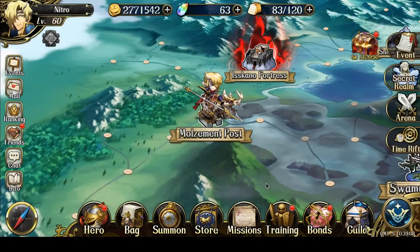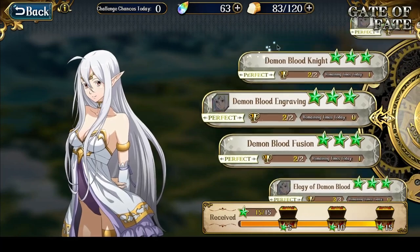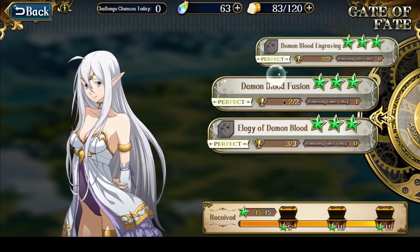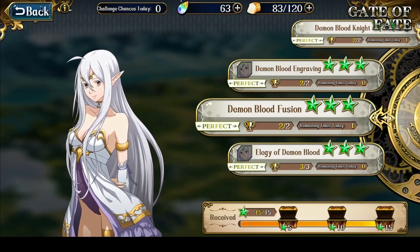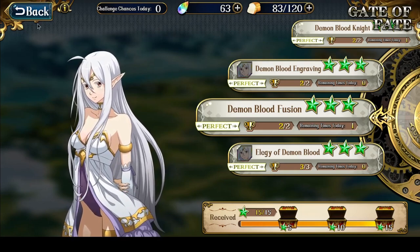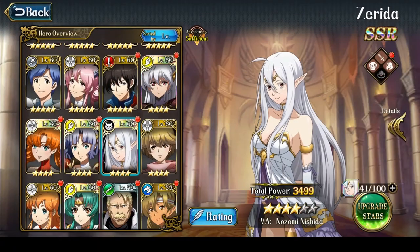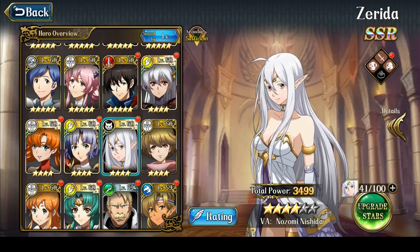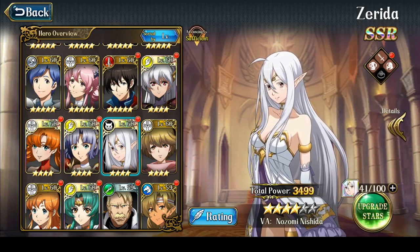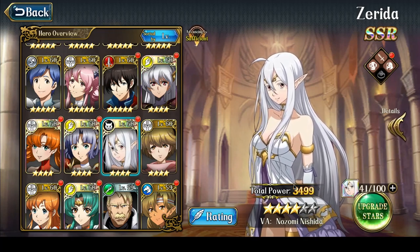An important note: if you're grinding her shards, unlike a lot of other characters, she only has 5 levels to her Gate of Fate, which means you can only grind 3 shards for her every day, unlike other characters who can be grinded for 4 shards. So there's going to be quite some grinding to get her up to 6 stars. I still need 59 shards to get her to 5 stars, then another 150 shards — that's 209 shards in total — meaning I still have 70 days to grind for my Zerida to hit 6 stars.